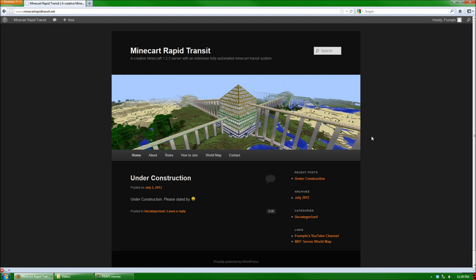To join the server, you'll probably want to first visit the new Minecart Rapid Transit website, which is available at minecartrapidtransit.net. As you can see here, I'm already on the homepage of the new website, and here I'll be starting a blog where I'll be posting the latest updates to the server, as well as my latest videos.